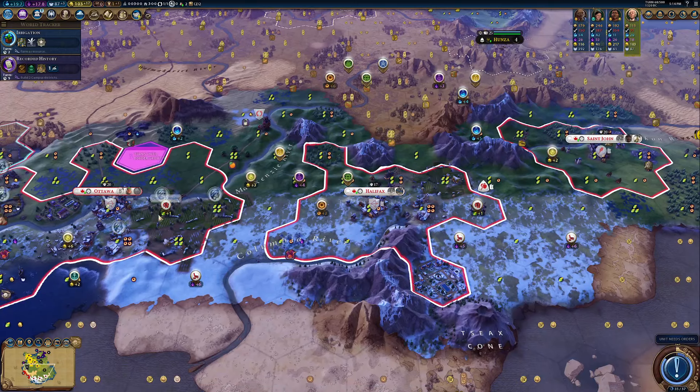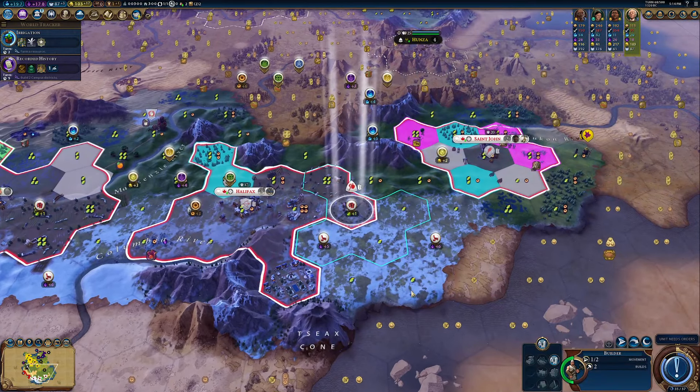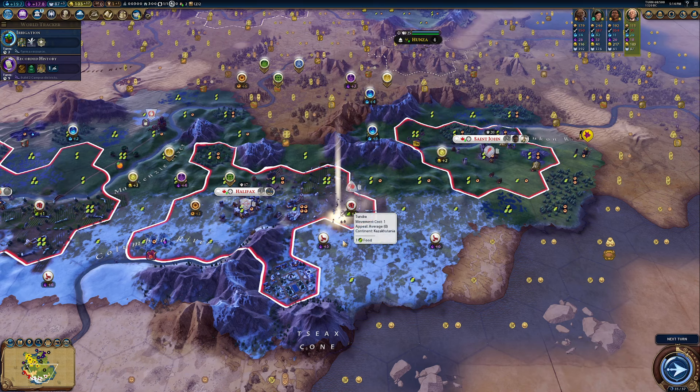We've also got quite a nice location here for an industrial district, which will help because there's not huge amounts of industry up here, but there's a little bit. That'll help us keep moving forward. So that's our settler coming out in five turns time. Let's just keep moving everything forward.